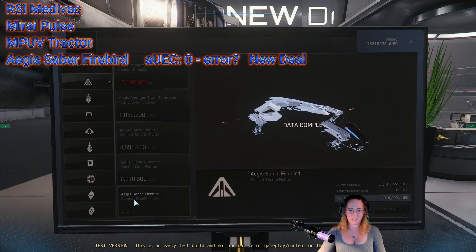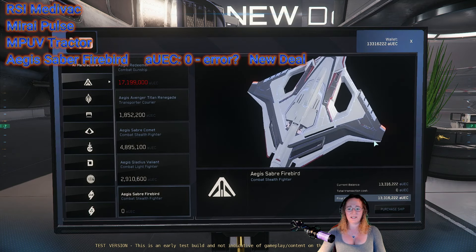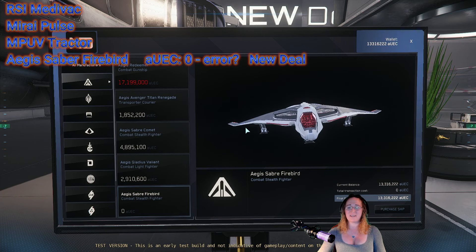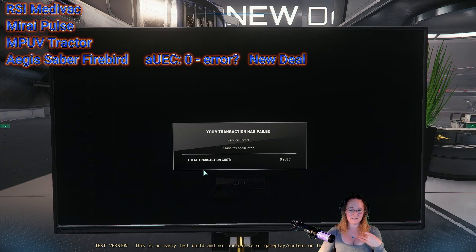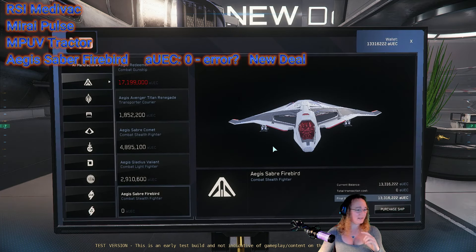There she is! If you have not flown this ship, do it — this is one of my favorites. It's probably my preferred fighter when I'm with a group; by myself not so much because you quickly run out of missiles. Unfortunately, there's no price listed — I can't tell you how much this one is going to cost. I'm guessing it might be out of stock. That one is a no-go at least in the PTU; we'll have to check it when it comes to the PU.